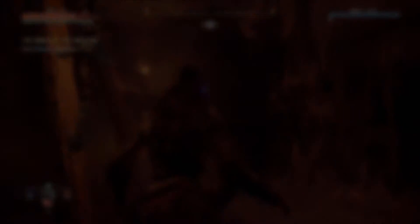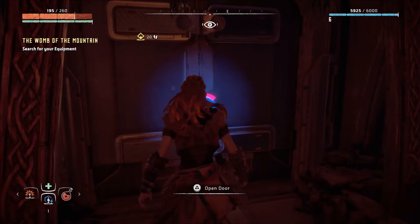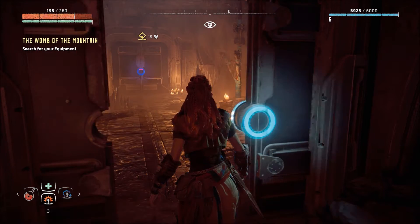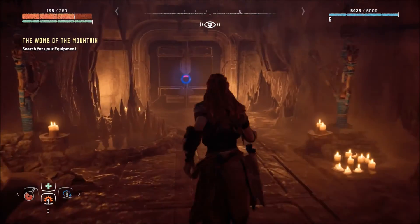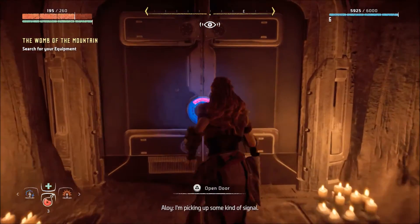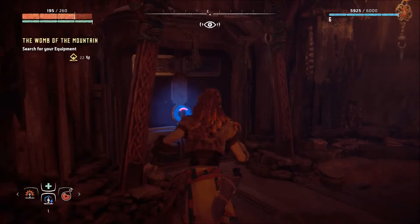The first thing you're going to want to do after you wake up in the mountain is find your equipment. After you find your equipment — especially the Focus — there's going to be a door for you to unlock. You unlock that door, head through the corridor, and there's going to be another door for you to unlock. Once you unlock that door, you'll have to make a decision.